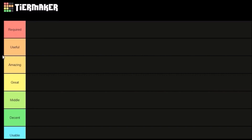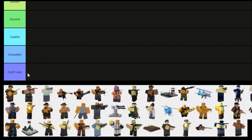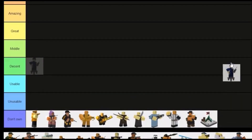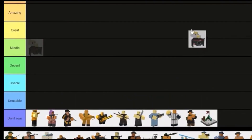Hello everyone, today I'm going to be doing a TDS tier list going from Required, Useful, Amazing, Great, Middle, Decent, Usable, Unusable, and I Don't Own. First I'll clear off the towers that I don't own. Now that's out of the way, easy ones: Commander is definitely Required, and DJ is also Required because they're the best support towers ever.